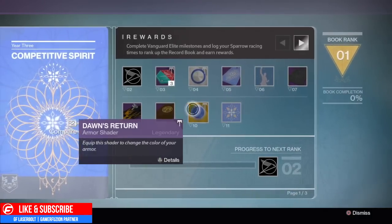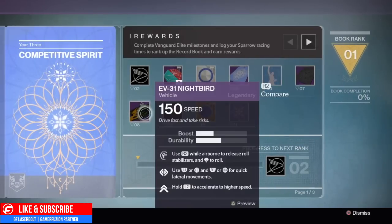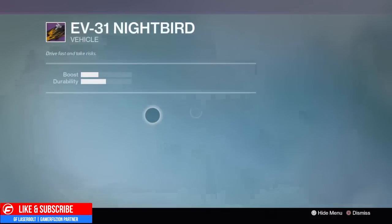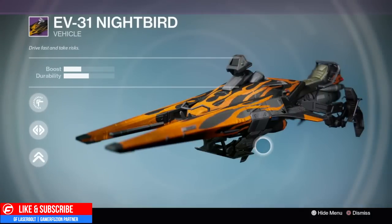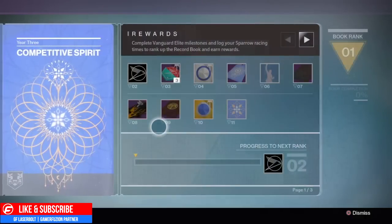Next up, at level number eight, once we hit level eight we will go ahead and unlock the EV-31 Nightbird. This is a sparrow you're able to obtain directly from the book — you can't get it any other way. It's a cool-looking flaming sparrow, very similar to the trick sparrow we had before, just this one is black and orange.